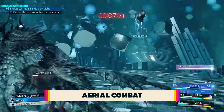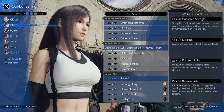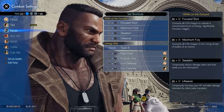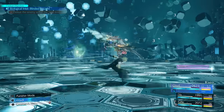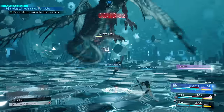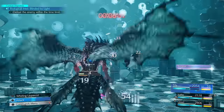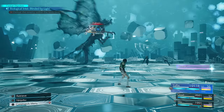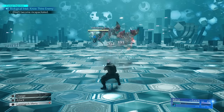Aerial combat goes like this. If the party member is a physical attacker, there are tools to get you up into the air. Ranged attackers don't have aerial combat options. With Cloud, dodge roll and immediately hold attack to fly towards your aerial opponent. With Tifa, you'll need teammates to perform synergy skills and create an uppercut towards opponents. With Yuffie, send out your shuriken first with triangle, then press triangle again to warp to your shuriken's attacked target. Everyone else has ranged options that don't require getting in close.